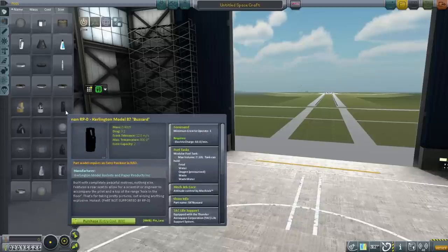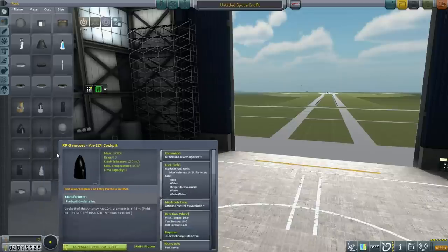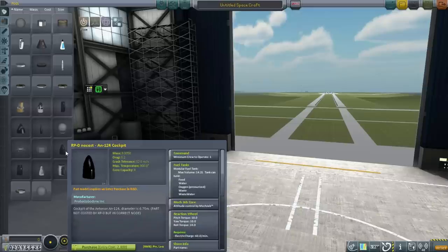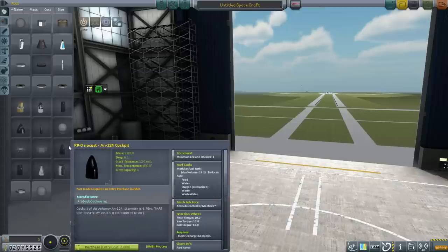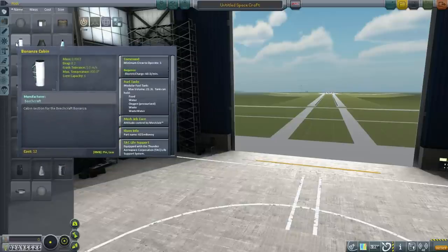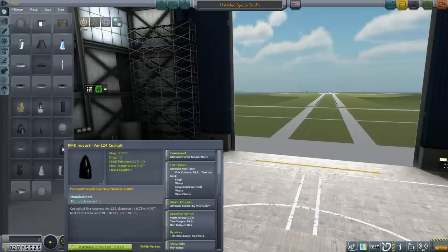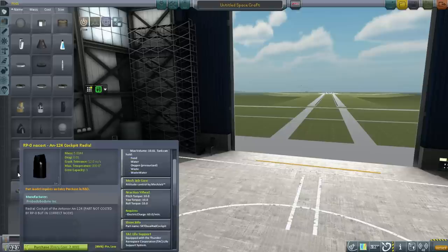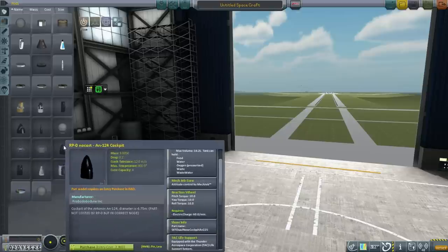Condor — non-RP0. Corlington model 87 — non-RP0. Oh, no cost — so technically these are okay but I've already deleted the textures to save RAM. At least this doesn't have a reaction wheel in it. These have overpowered reaction wheels in them, so technically they should be non-realism overhaul. Realism overhaul doesn't do overpowered reaction wheels, so this is actually illegal.